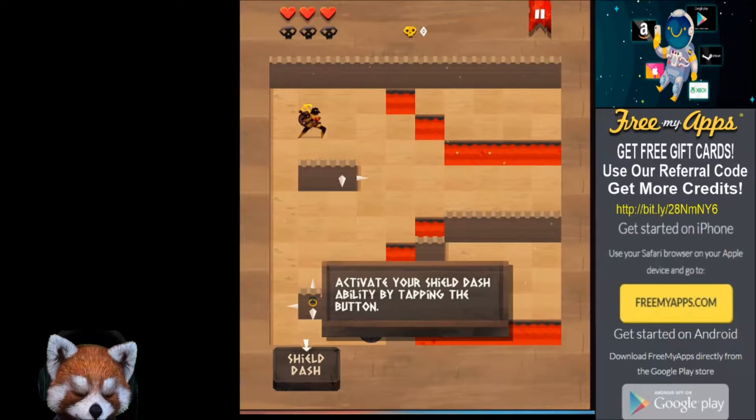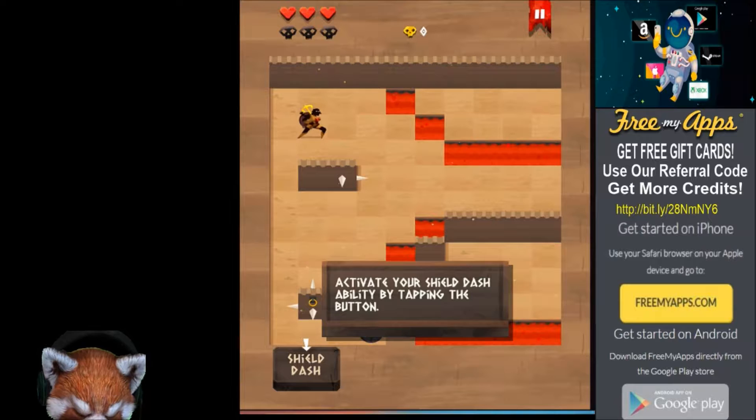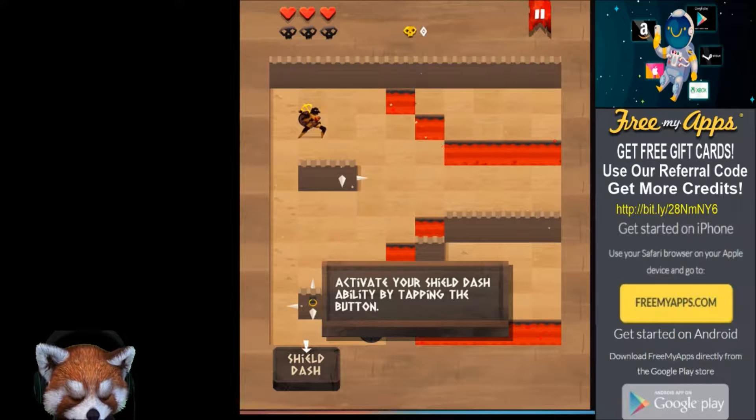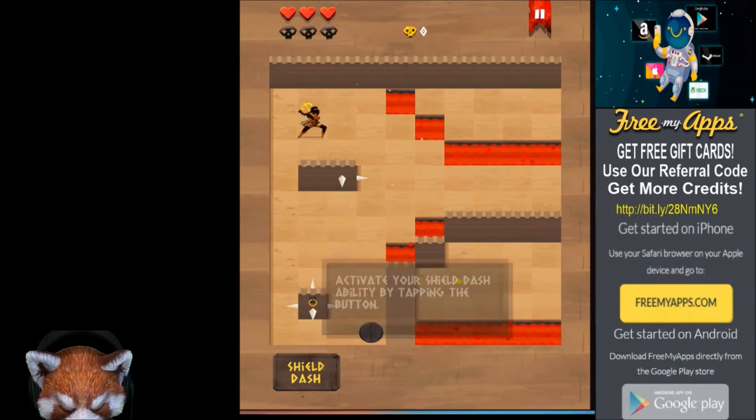All right, let's check it out. It looks really interesting. The object of the game is to push enemies into a spike or lava pit. We're just getting logged in here, just getting started. We're getting a little bit of help — activate your shield dash ability by tapping the button, so we're going to put shield dash on.